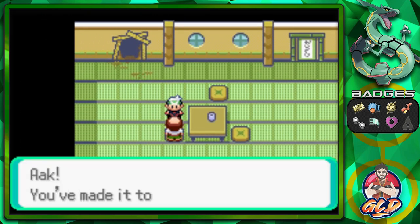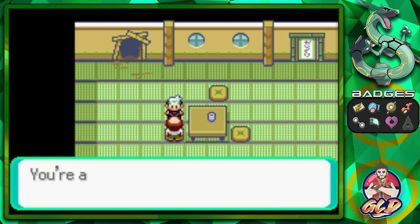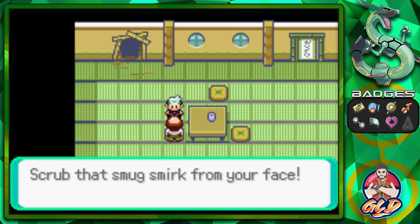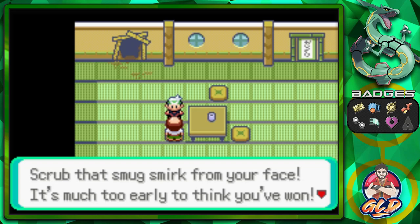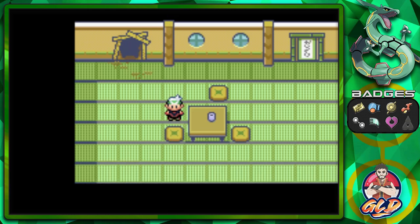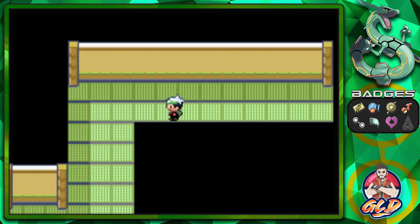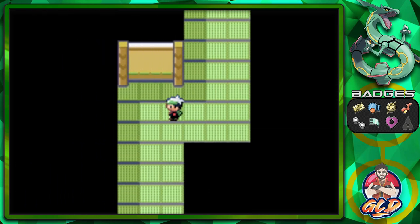Let's go talk to the Trick Master. He says 'You made it to me — you're sharp! It took me all night to make those Mecha Dolls and think up a quiz.' We get our reward: TM12. Let me check the guide — TM12 is Taunt. For strategic purposes it is a very, very good move.